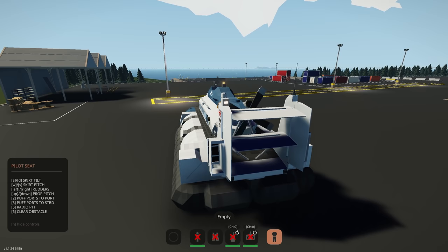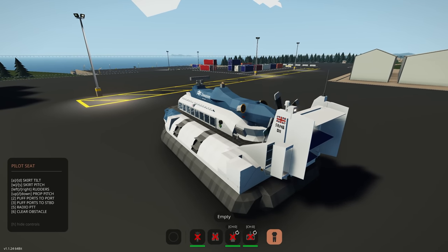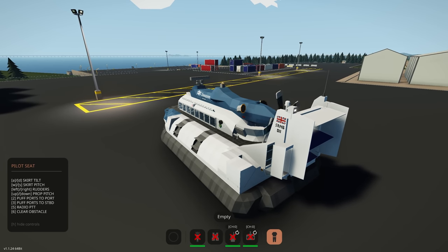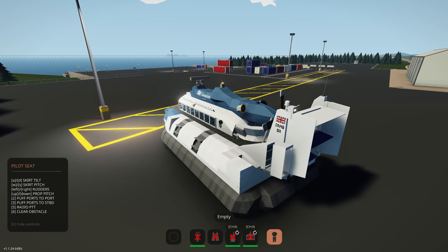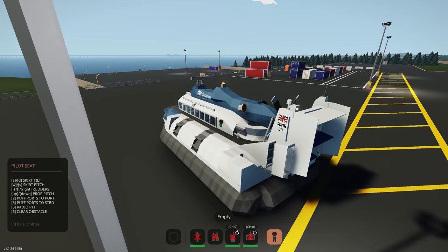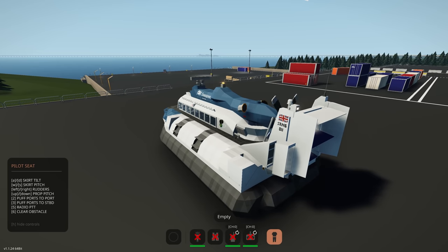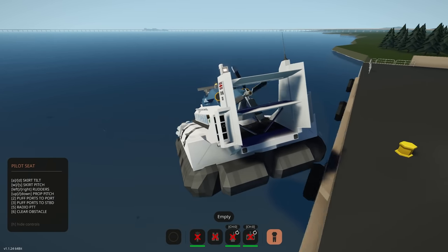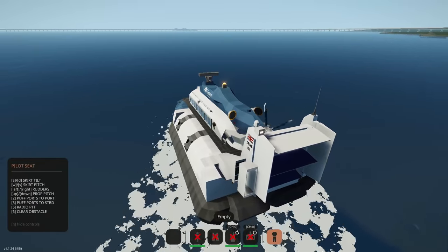Controls are left and right for steering, up and down for prop pitch, and WSAD. Going forwards - there we go. We can steer now. Getting it down to the dock is quite tricky on land. And now we're in the water - much easier to control, so much easier.